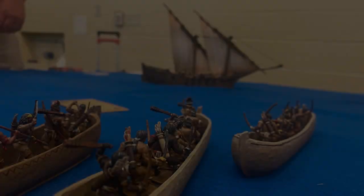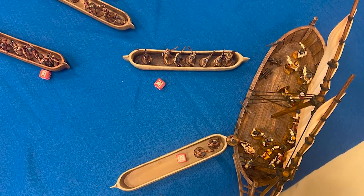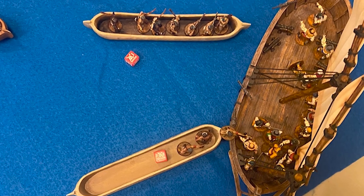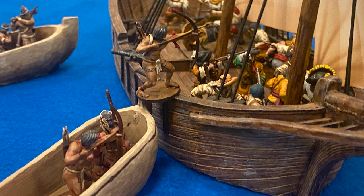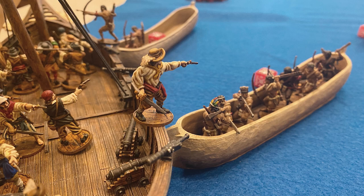Second game I played against a gentleman who knew the rules really well but hadn't played at all before this tournament, with a French Buccaneers list in a Tartana. I felt kind of bad because he probably hadn't been up against this sort of list before — it's a pretty tedious list to play against because I shoot arrows constantly and you have to re-roll every successful resolve check. I just chased him all over the board with my slower canoes, peppering him with poison until I finally caught up. I was able to charge in and mess up his crew a little bit — and he did counter-charge once and put me on my heels, but I had more guys coming in and that won the game.